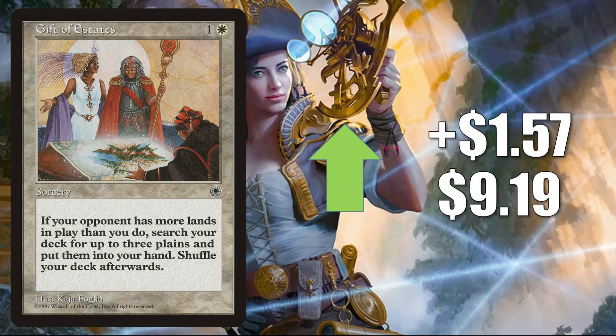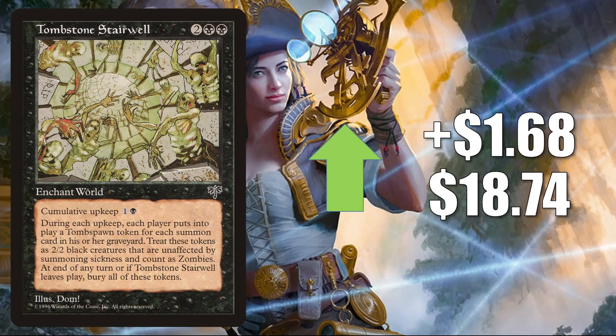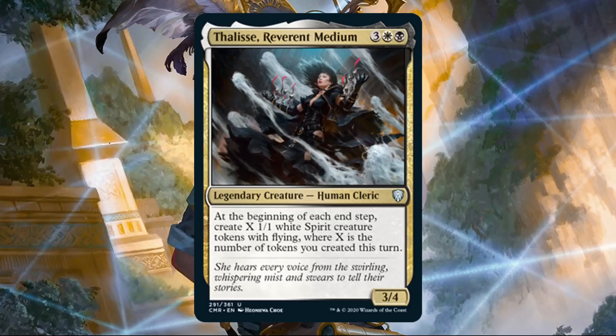Gift of Estates — the portal copy — drying up a little bit online this week, getting harder to find in good condition. It does see a little Commander play but this is the only copy moving. It goes up $1.57 to $9.19. Tombstone Stairwell up $1.68 to $18.74 — on the reserve list. It does see some Commander play, but again this is moving because of a card from Commander Legends: Lae'zel's Acrobatics — actually Liesa Reverence Medium.